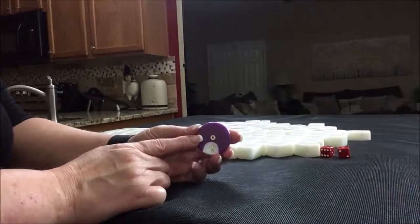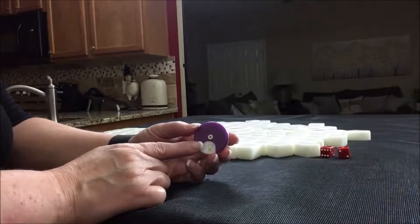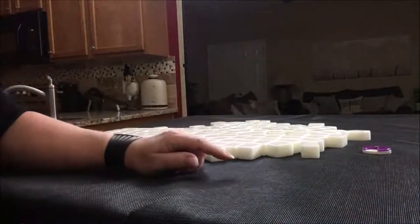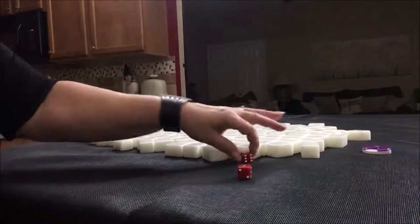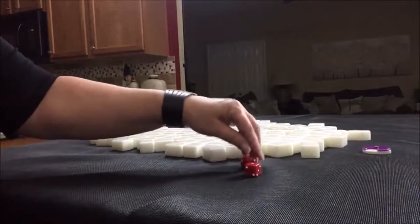We're going to do four random pulls, one for each wind of the round starting with East Round. I'm going to roll these dice to randomize which seat we're in — it's not really part of the game, it's just for the exercise. I rolled a 4, so we're going to be Player 4, also known as North.